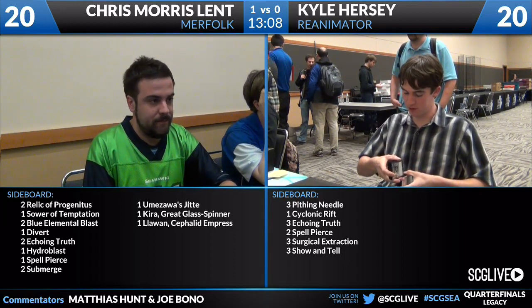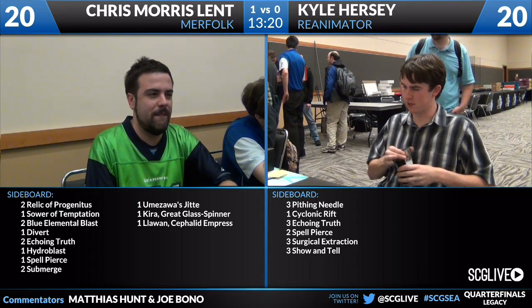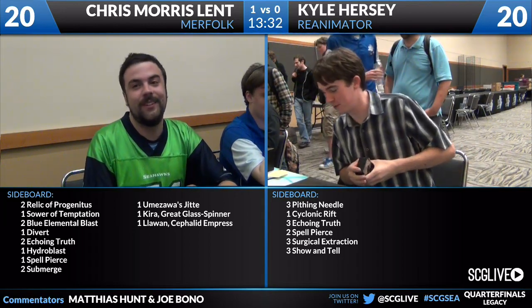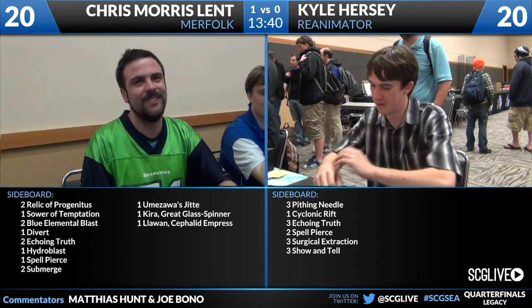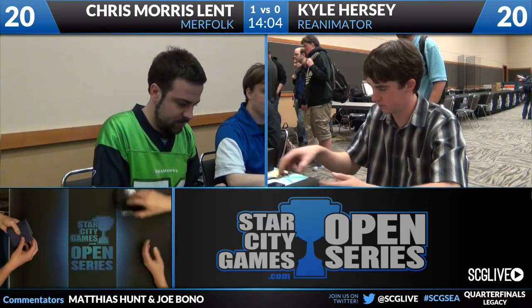We have some updates on the other brackets. David Dobairn, our one seed with Dark Maverick, takes the first game from Blue-White-Red Miracles. Brian Hawley is up one game to zero over Benjamin Wheeler, and Daniel Wynn won the first game over Brian Elliott. In some way, all three of those may be upsets — Maverick being up on Miracles and Bant beating Rugged Elves are definitely surprising. It'll be interesting to find out what happened. Meantime, in our feature match, both players are about to draw their seven-card hands.